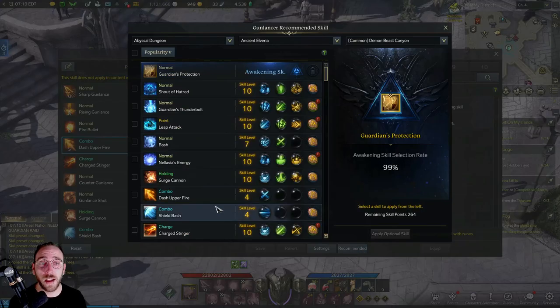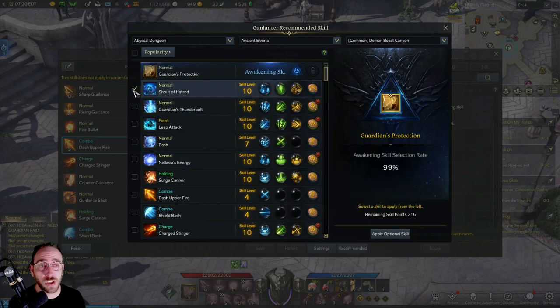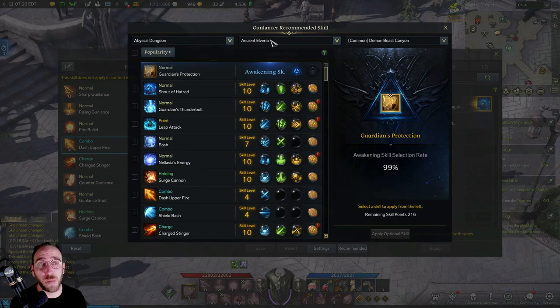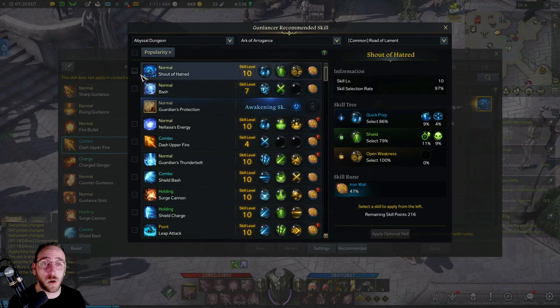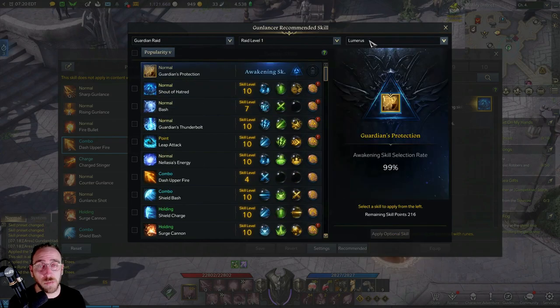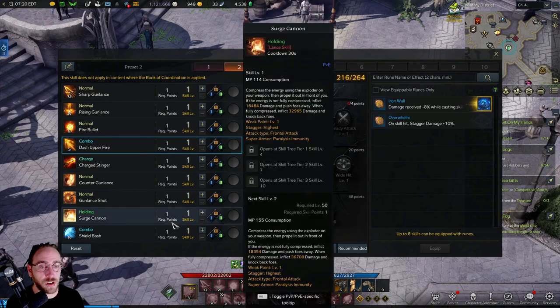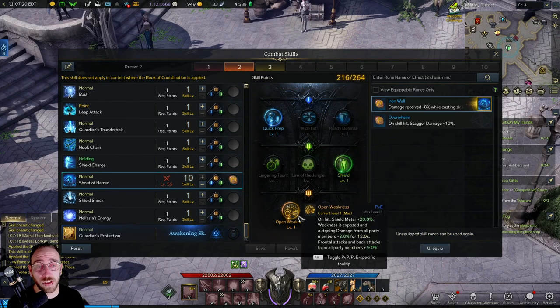There is an option called Recommended down here. This will give you recommended sets — so if you don't really know or understand what a build is or what tripods you want, you can use this built-in system. Just click on it and click Apply Optional Skill. You can click across Guardian Raid, Chaos Dungeons, Abyssal Dungeons — and specific Abyssal Dungeons, because they all have different mechanics. It gives you a recommended skill set for each content type, with drop-downs for raid levels one through four. When you click it, it saves the tripods and also places suggested runes in there.